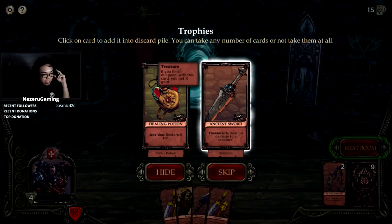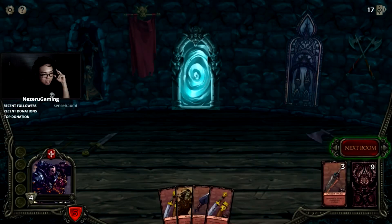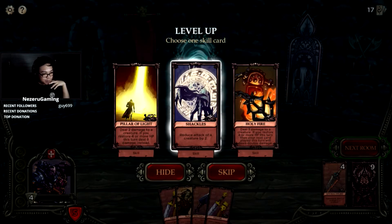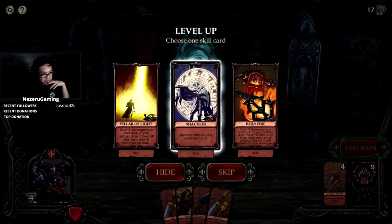We're level four. Healing potion. Ancient Sword: deal one to two damage to a creature. I need a potion. Level up card — Pillar of Light: deal two damage to a creature, if you restore four or more HP this turn then the next card played will deal double damage. We don't have a lot of healing, let's go with the shackles.